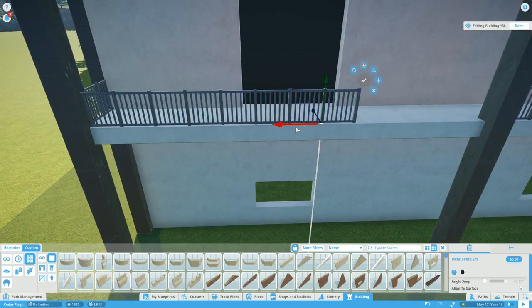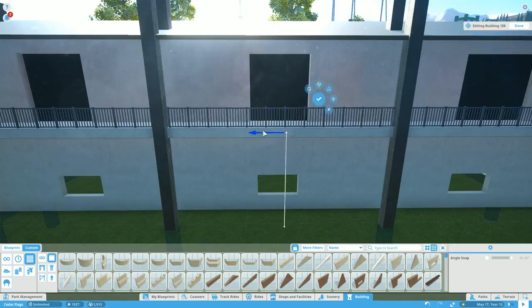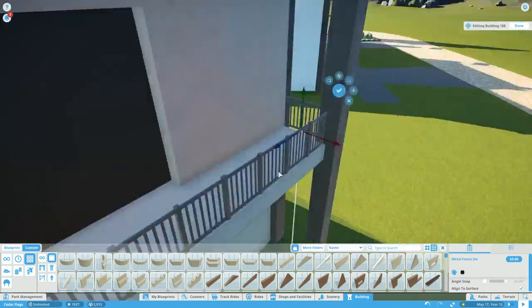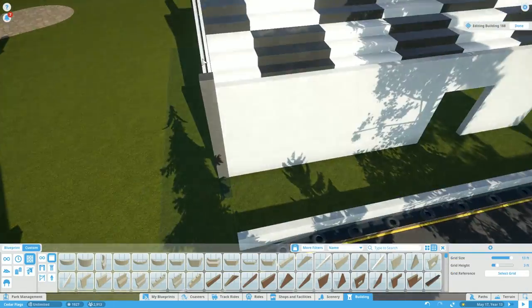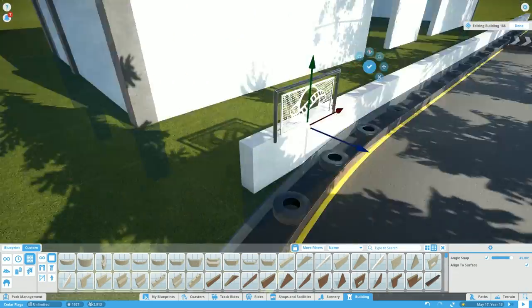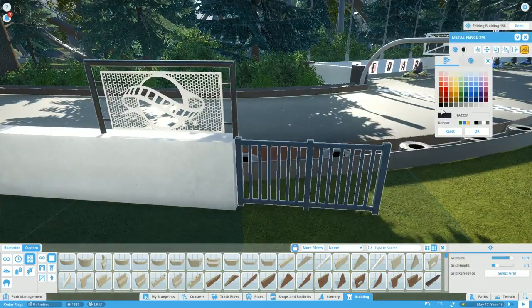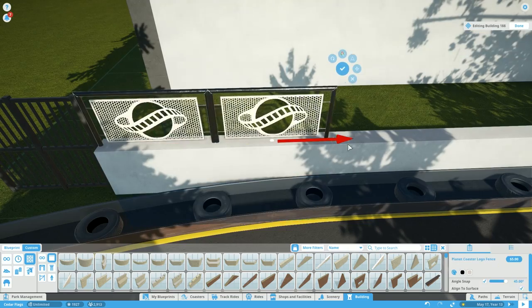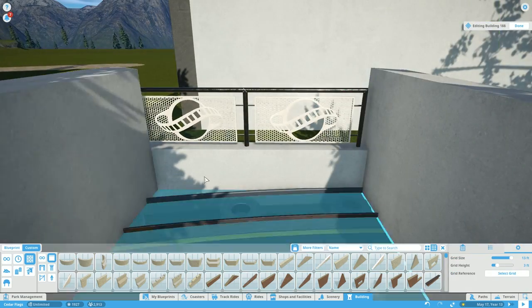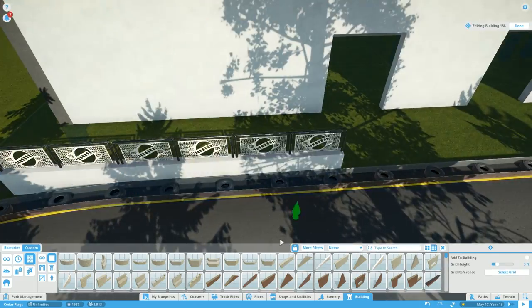We have a lot to do in this episode. After finishing this small grandstand area, we're going to put the plaza and the path work in. The path work is super fun in this game but it takes a while to get settled. Eventually I really like how this all came out — this whole corner of the park back here is a really cool little area.